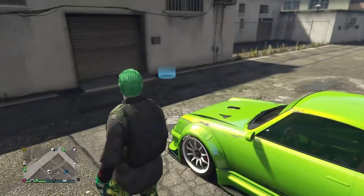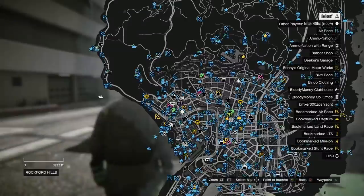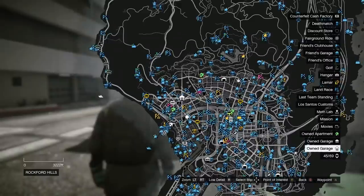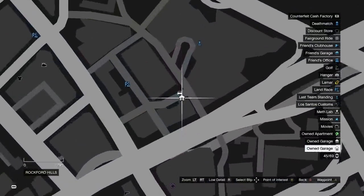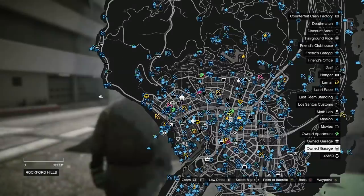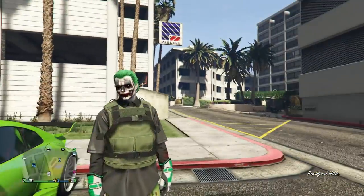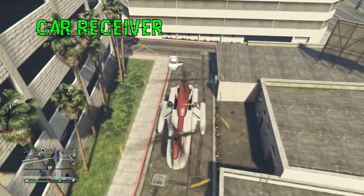Alright, here we go, we're going to get started. This is the garage that we use — big shout out to BMX for always helping me out with these awesome glitches. We're using this two car garage right over here. I can't remember the exact name but you can see it on the map. Go ahead and just go to that location, there should be a sign out front and you can buy it. Just fill it up with two cars, nice and simple.